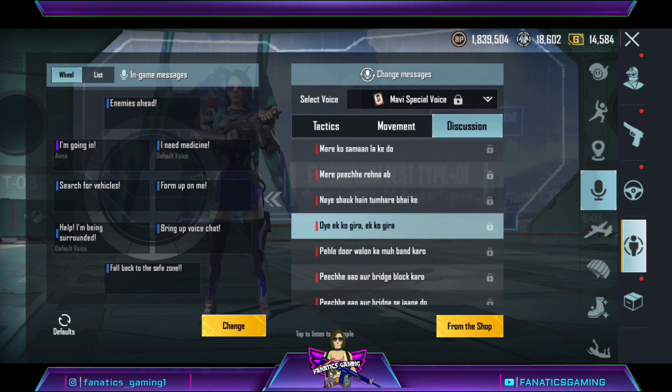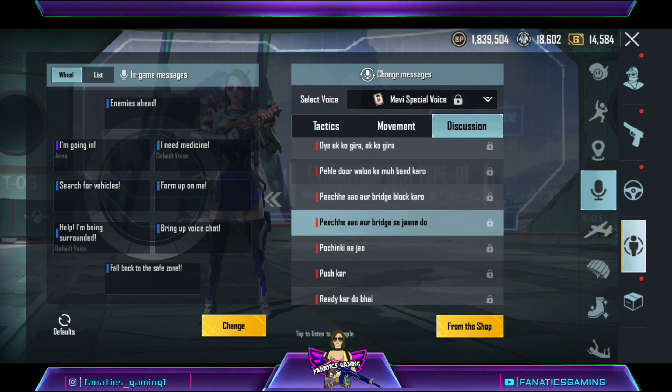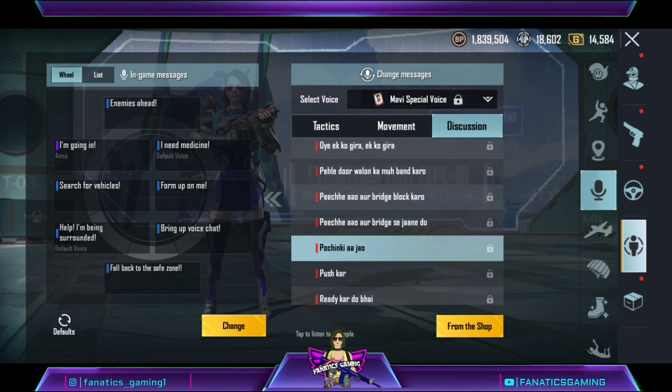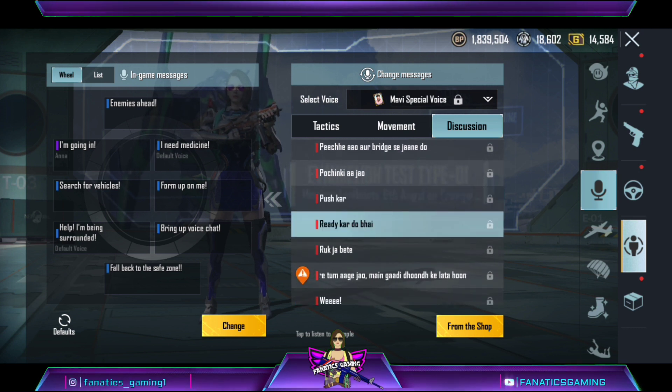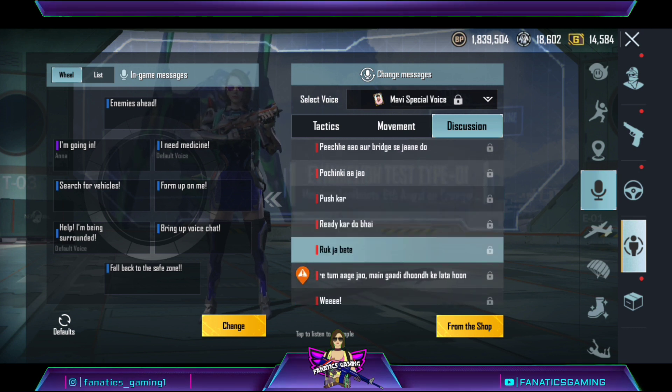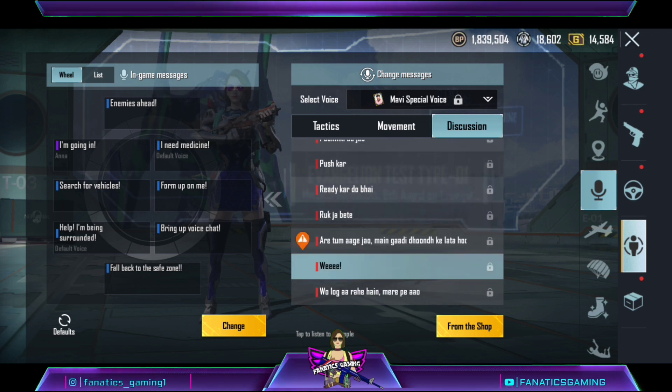Oh, one hit one. First, close your eyes. Back and bridge block, back and bridge. Then push. Ready bro, don't stop. You go ahead, I'll bring the car. Wee! He's coming to me.